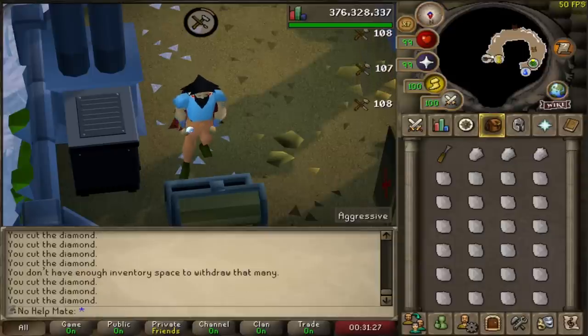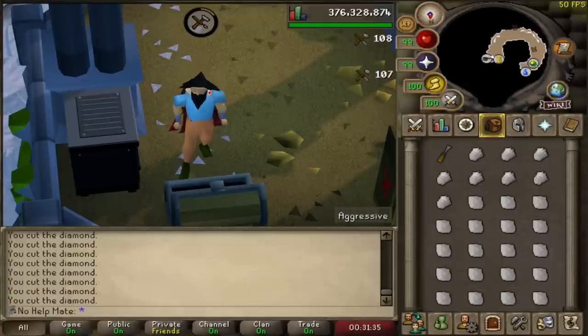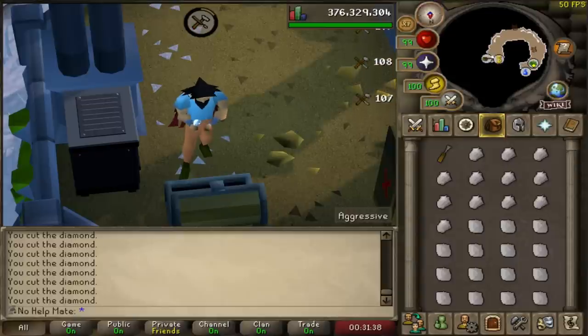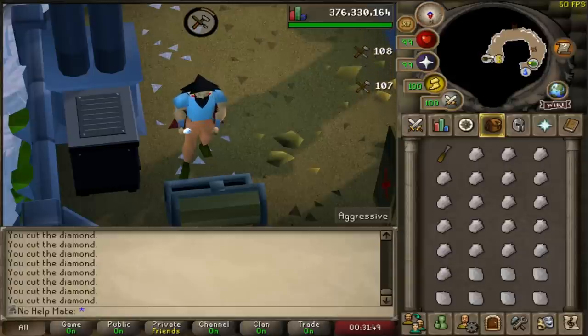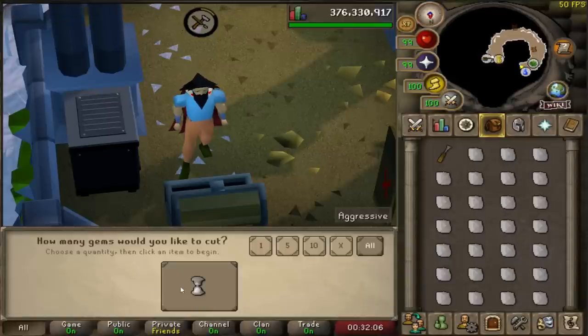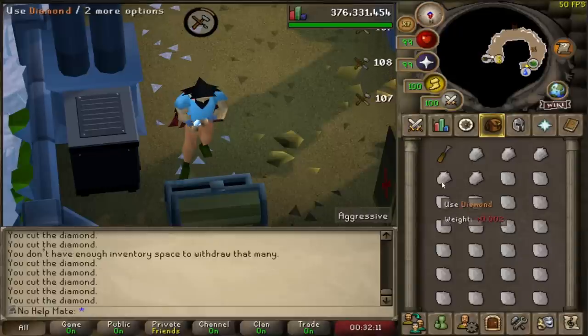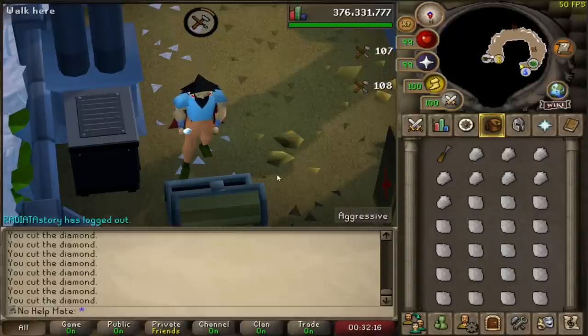Once you get to mid-level to maybe a high level, an Ironman account kind of just feels like a regular main because you know how to get everything. You have everything in your bank, and if you take some of these tips and tricks and put them into your daily use, you shouldn't really have a problem with running out of supplies. The odd time I will run out of something and I'll just spend a few hours going and getting a quote-unquote unlimited source again. If you just do all this stuff consistently, it can be very slow and it will be a long-term process, but you should be able to maintain your supplies on an Ironman account. Thank you guys so much for watching — comment Diamond down in the comments below!